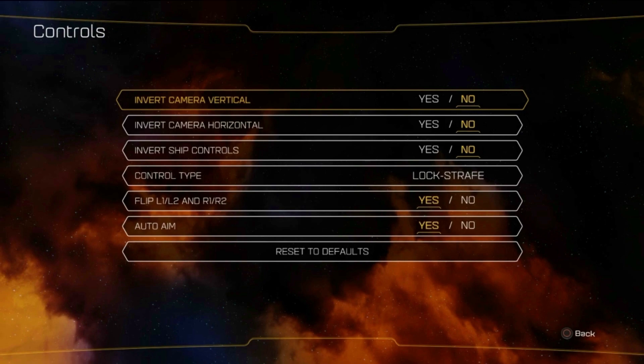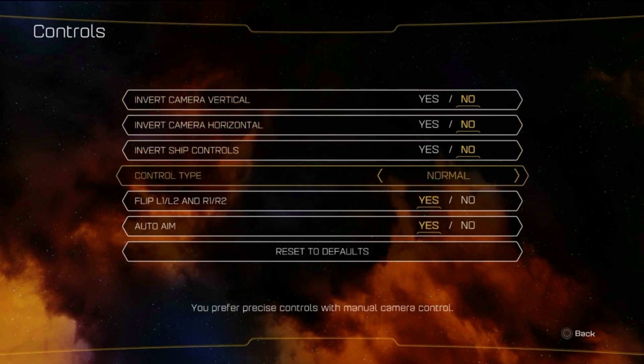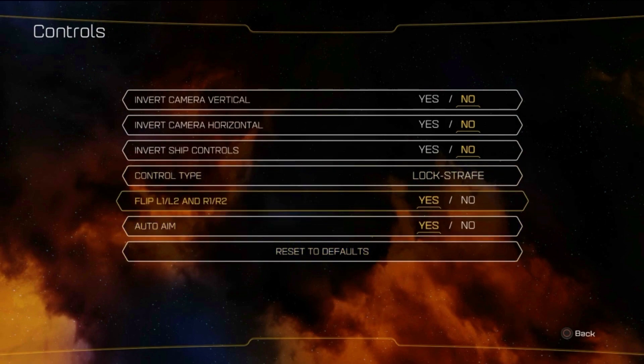So in the game controls, you've got invert camera controls and your control type. I recommend keeping this on lock strafe at pretty much all times, because the other control schemes make the game work in such a way that your camera doesn't face your gun — it just stays in whatever direction it wants unless you actively tell it to move. I'd recommend keeping it on lock strafe because that's the most comfortable way to play on Vita and pretty much in general.